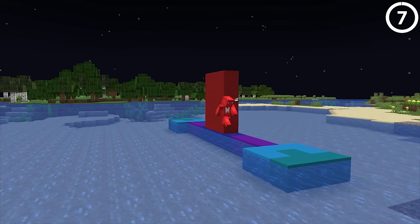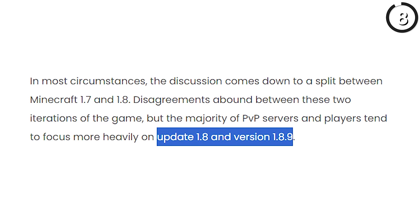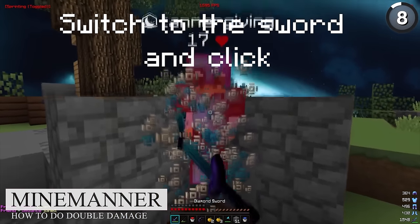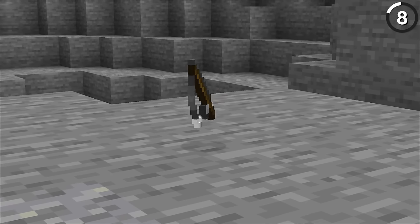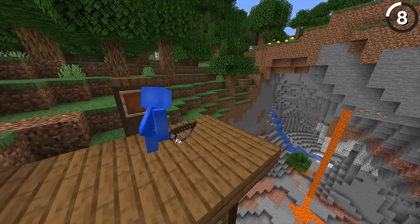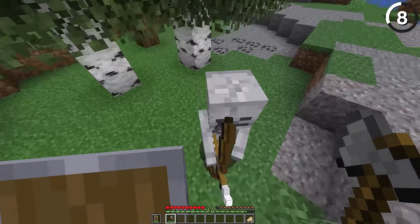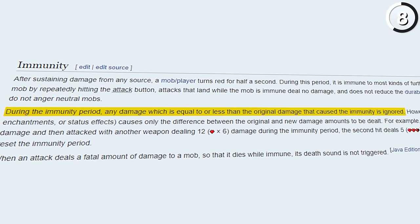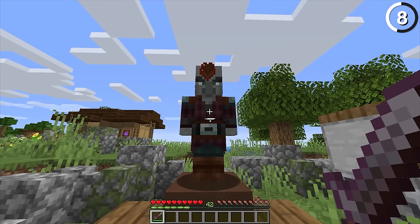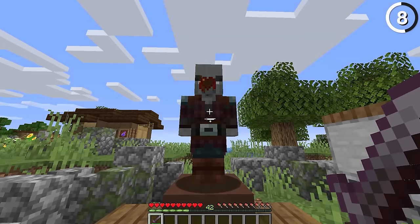Most PVP servers exist on pre-combat update versions of the game, so you should learn this old skill since it's still pretty useful today. The idea is that you use a fishing rod in combat — not as your weapon, but to make your weapon an even better choice. The way invulnerability works in Minecraft is by ignoring damage the same or lower than what caused it. So if you hit a player with a sword, that activates their invulnerability, meaning no other damage can happen for half a second.